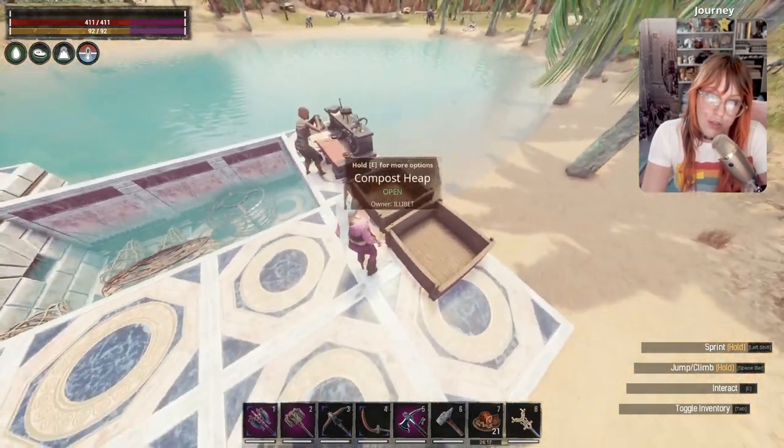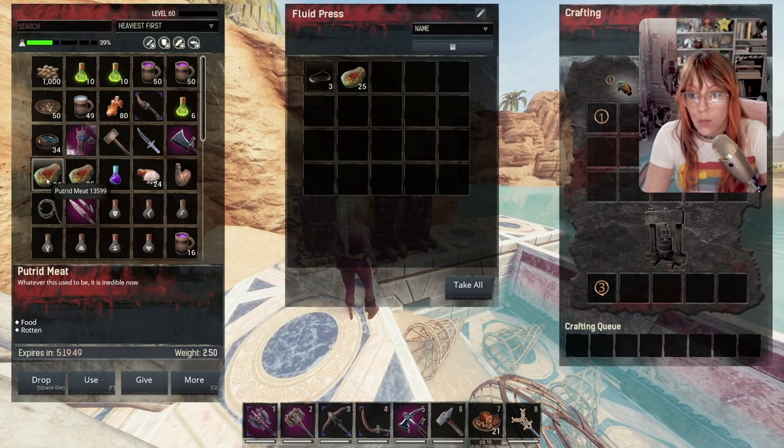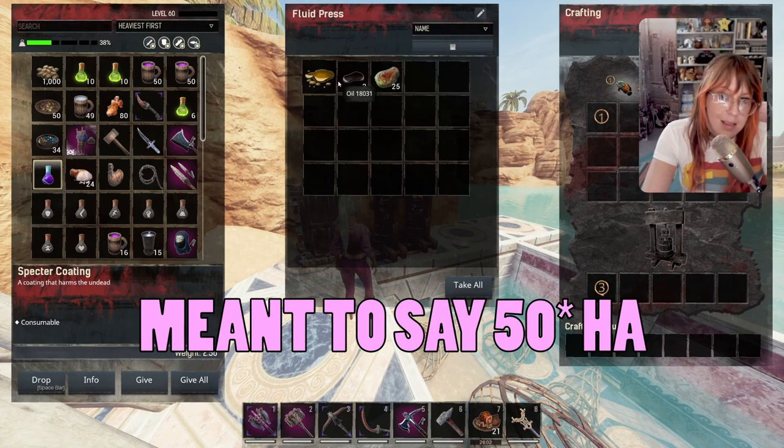Now you've got your putrid flesh from these guys. You can pop them in the squisher as well, and it's going to give you a very low rate of ichor drop — I think it's 100 for one. As you can see, we only got one out of that, but hey, it's something.